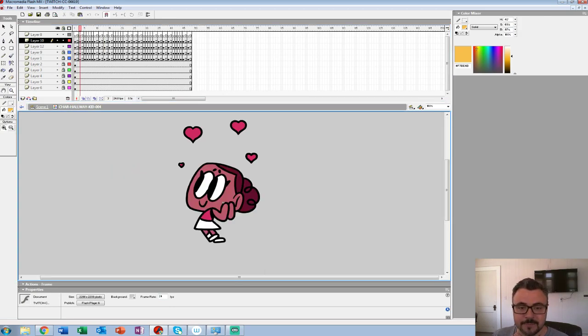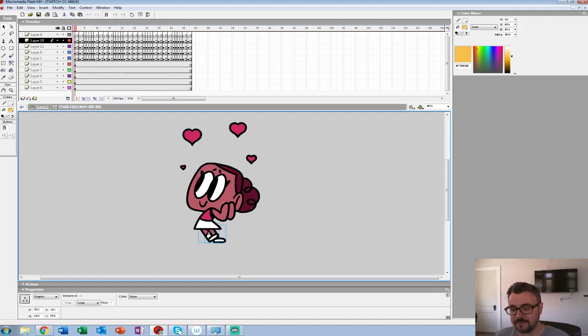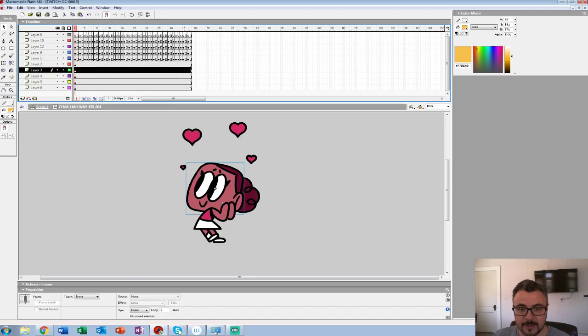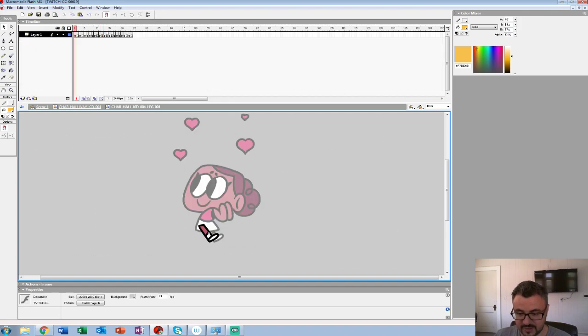I always call it the Fleischer ease in, ease out — in the old Fleischer cartoons, the dancing flowers always have this nice ease in, ease out every time they pump up and down. When I'm not sure what to do with an idle, I find that's a great way to keep it moving and keep it fun and bubbly. I separated the eyes on her so I can do the blink like that, and then everything's just coordinated the same way.